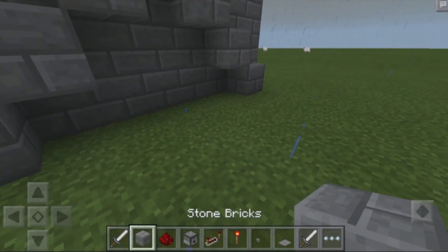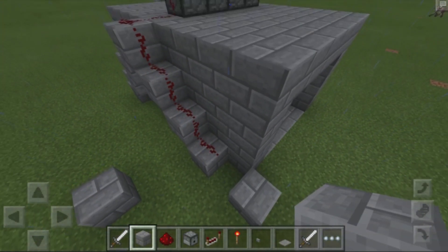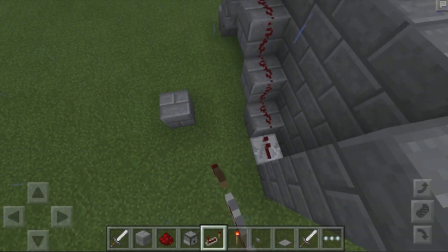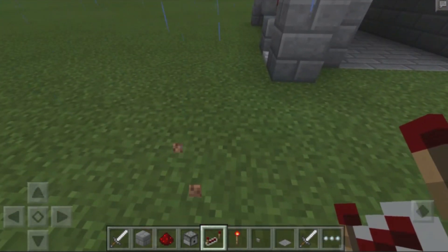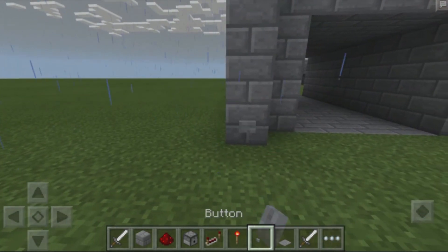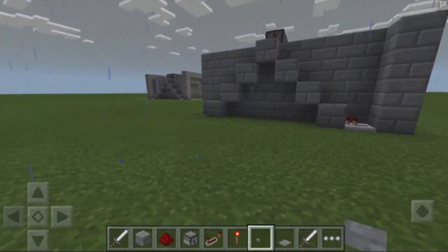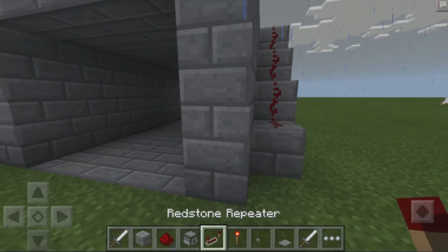Now grab some more blocks and place down a tall pillar of blocks over here. Place down a redstone repeater going into the block with the redstone on top, then grab a button and place it over here. As you can see, when we hit that button our redstone is activated and our dispensers are also activated at the very same time.